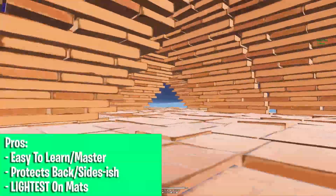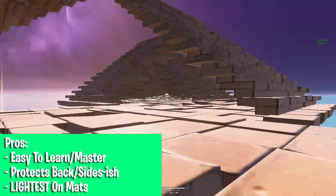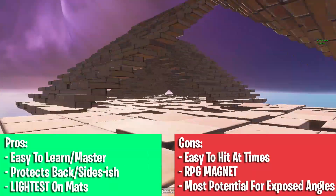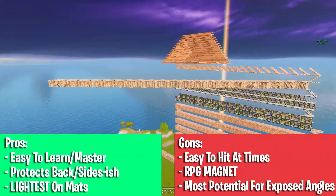Pros: it's easy to learn and master, protects your back mostly, and it's the lightest on mats. The cons: you never know when you'll get hit, easy to get knocked down, and it has the most potential for exposed angles.